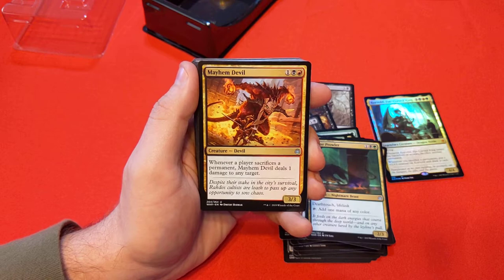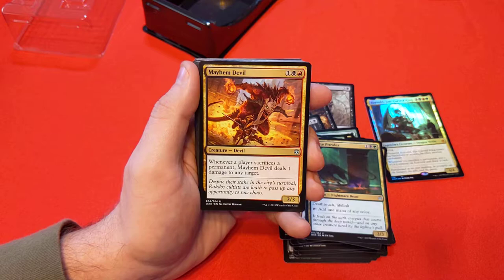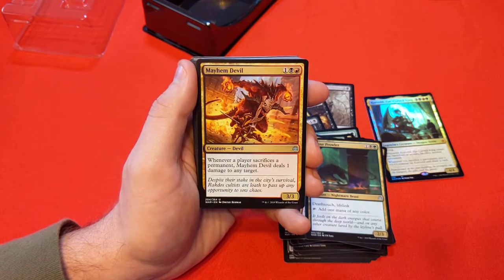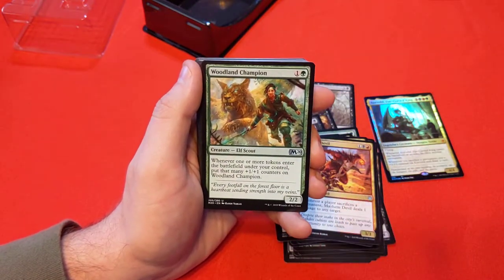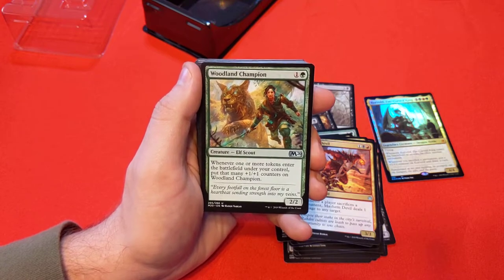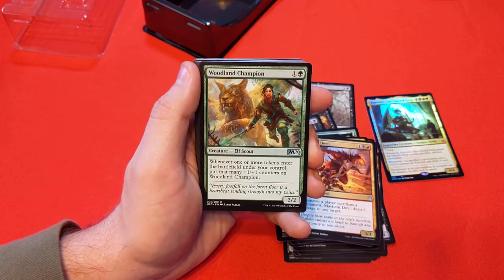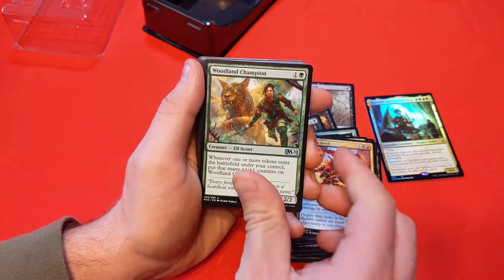You can do some cool interactions — be the fun police where you go after people who have a lot of sacrifice mechanics and put that threat on the board to slow them down. Woodland Champion — 1 and green for a 2/2. Whenever one or more tokens enter the battlefield under your control, put that many +1/+1 counters on Woodland Champion. That is some synergy with a lot of these tokens that come into play — and any tokens, not just creature tokens. This card could get very big very fast.